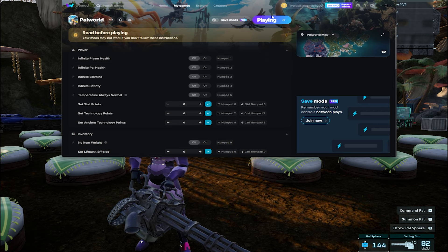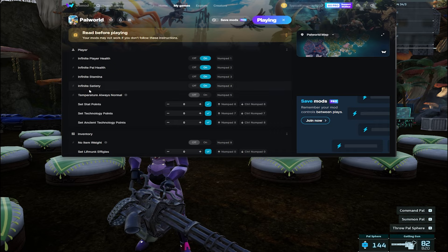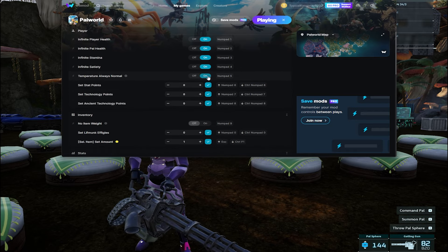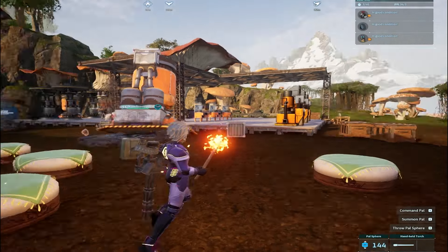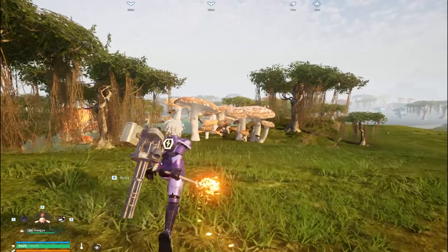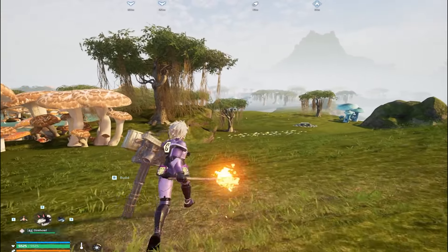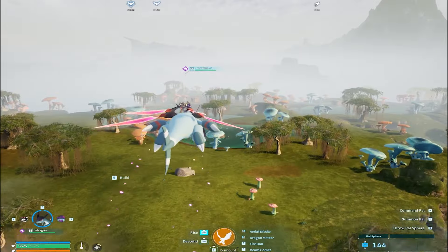Now that it says playing and it's ready, we're going to look at a few of these mods. First of all, infinite player health — that's self-explanatory. We have infinite health, infinite pal health, we'll turn that on. Infinite stamina, infinite satiety. I think it's something to do with work speed. Temperature always normal. So now that we have all of these on, we should have infinite health, infinite stamina, infinite pal health. You can see we are sprinting right now and our stamina is going nowhere — we can sprint forever. And our pals have infinite stamina too.